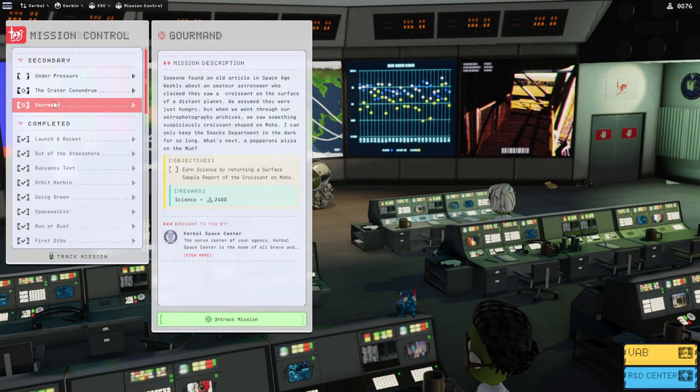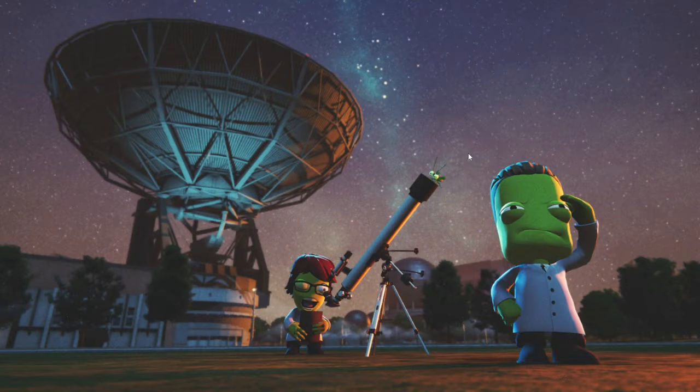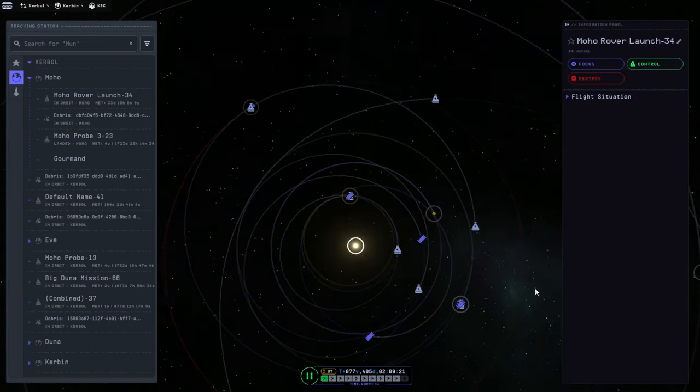Let's go to mission control. I think we have to. We've got the surface sample, right? But I think when it says return a surface sample report of the croissant, it really wants it back. So I think we do have to sort of transfer it — we're going to have to send something to grab it. We have no choice. Next Moho window. At least they happen relatively quickly. I think we were at one.